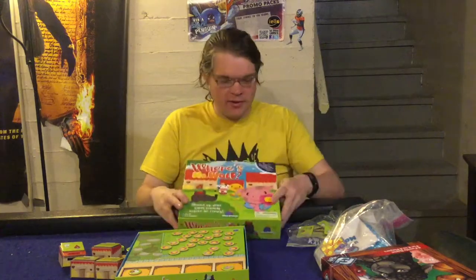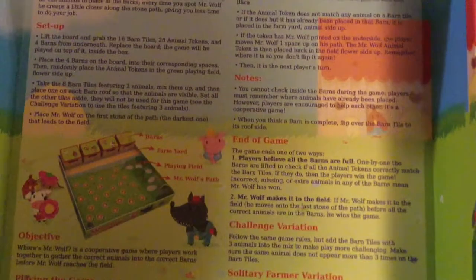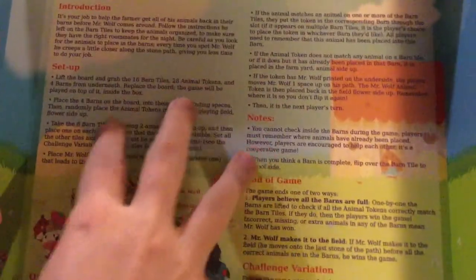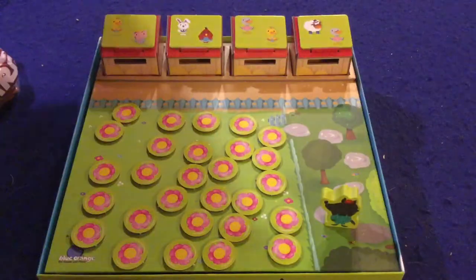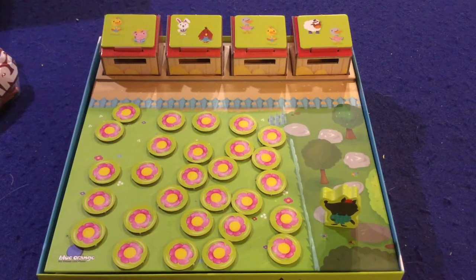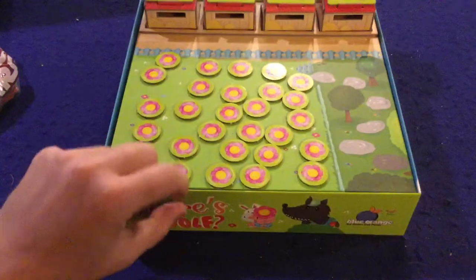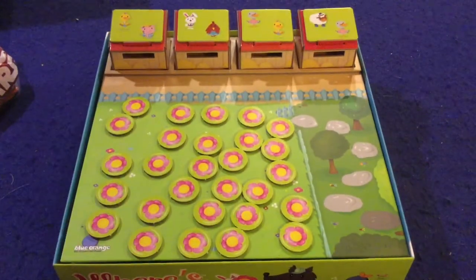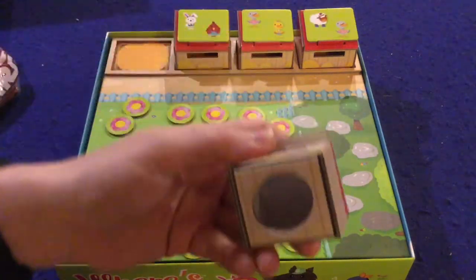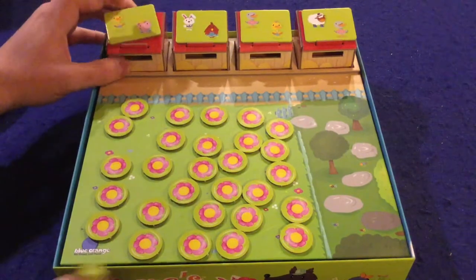Let's open it up and I'll tell you what I think. Inside Where's Mr. Wolf, first and foremost we have a handy dandy back of the box — it's got some pictures, some illustrations, very well done, and should have you up and running in no time at all. You are going to be playing actually inside of the box, trying to get all the animals safely to their pens — these cool little 3D pens that are actually pre-set up when you get the game.